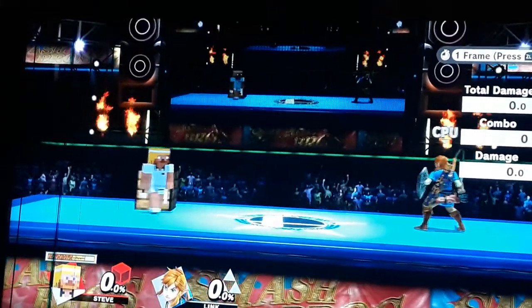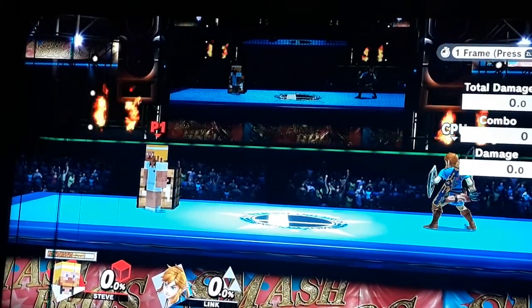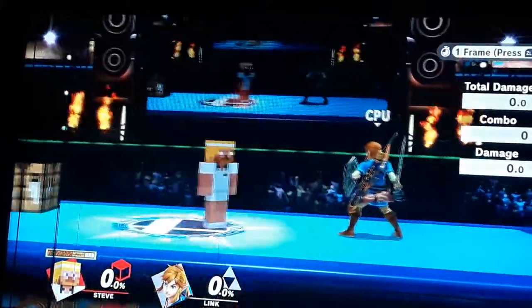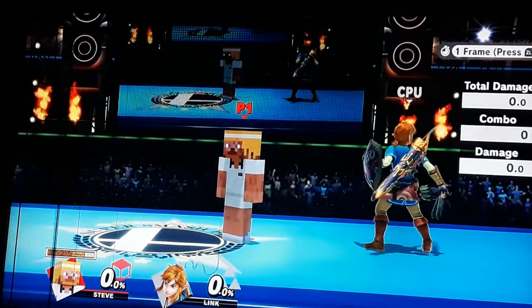Steve Kord here. If you guys remember my sliding back air video, I basically found out that if you hold forward after performing an auto-cancel back air, you will slide forward very much. This can actually be used as a combo tool, which means falling back air is more viable in neutral.